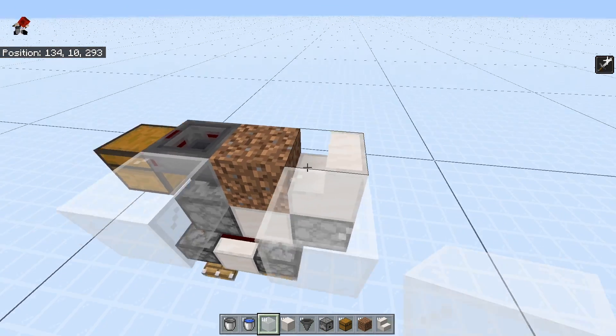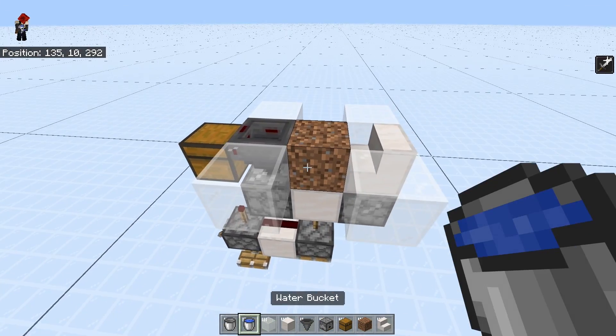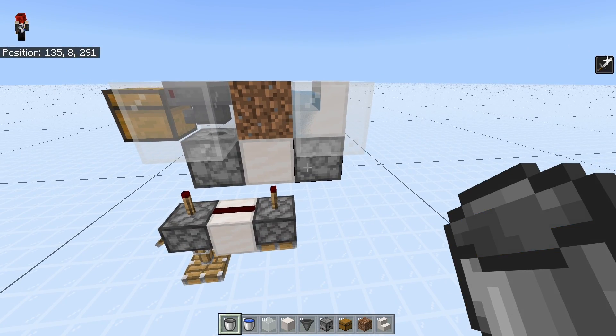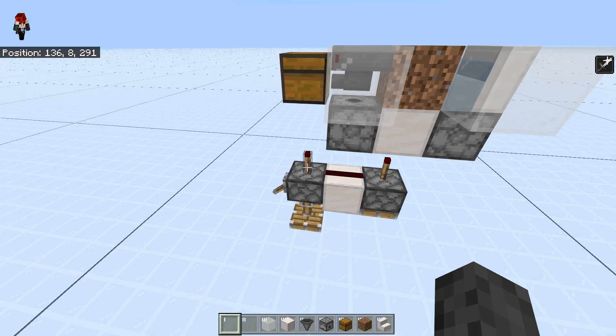Take some glass or any block and put them on the sides of the stair or the hopper so that the water doesn't flow anywhere. What you want to do then is waterlock this stair right here. Put the empty bucket that you got from placing the water source right into this dispenser, and then put the full water bucket in the other dispenser.